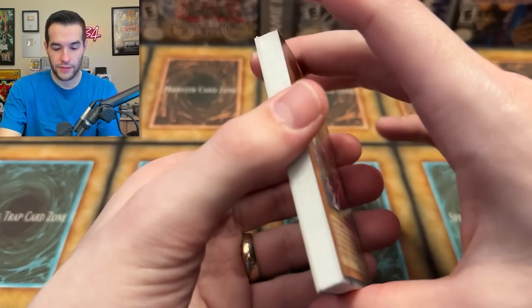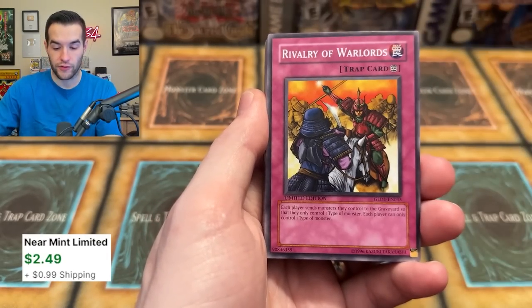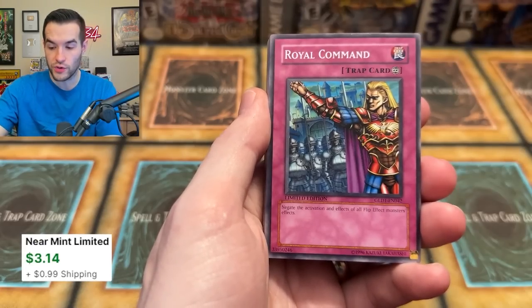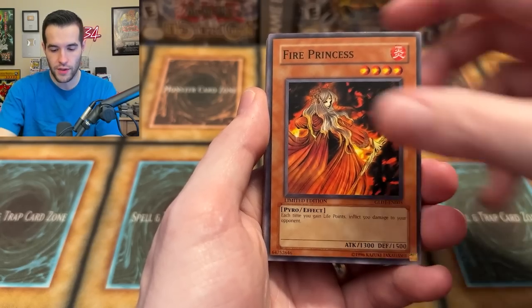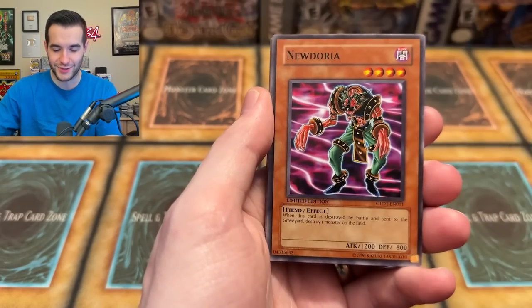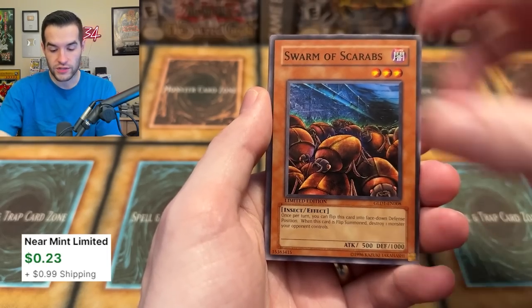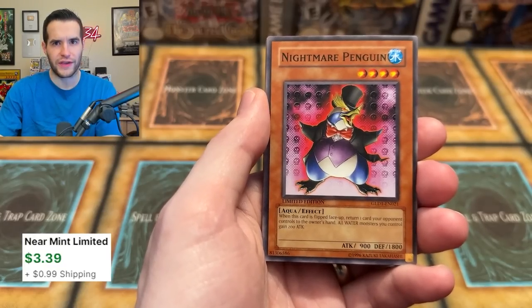Here we go. We have Doom Dozer, final pack. Swarm of Locusts, Rivalry — good card. Rare Metal Dragon, Needle Worm. Hopefully we do get that Skill Drain, which appeared last time when we pulled a bunch of them. Fire Princess, Mist Body. Old Vindictive Magician is a good card. Seven Colored Fish. We've got Non-Spellcasting Area, Neo Doria. Special Type 8 is good. Silva. Swarm of Scarabs. There's a Skill Drain — that's beautiful, a nice card, worth like ten bucks or something.